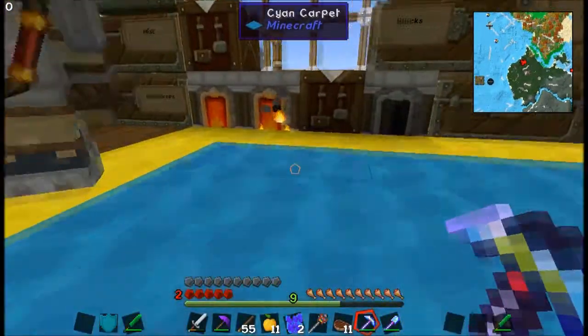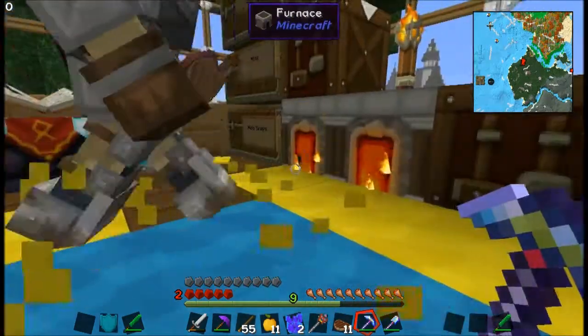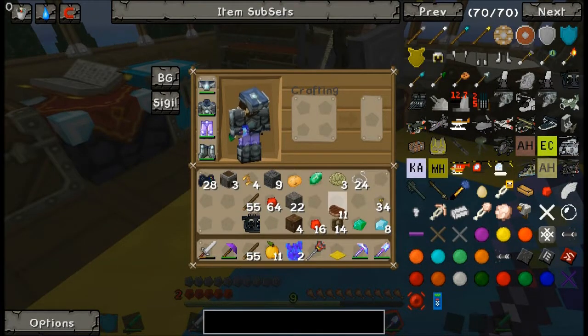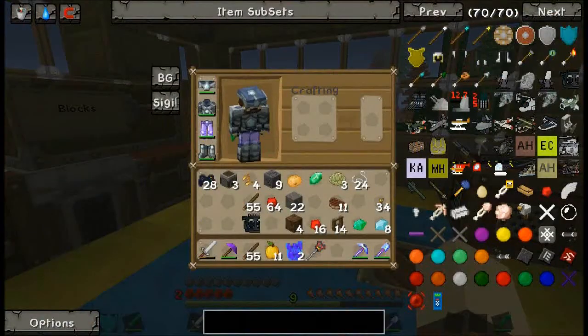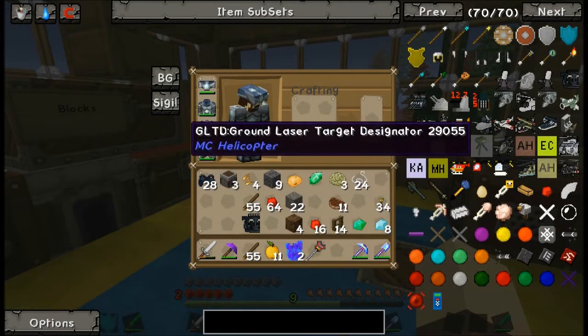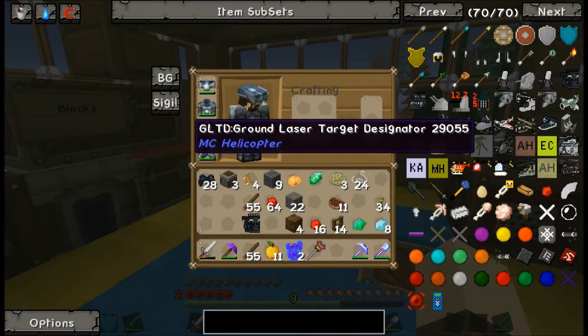I die a lot anyway, so we might as well have a nice lawn ornament to commemorate my many, many deaths. I accidentally morphed and picked up the witch. Let's see, where is that Osprey? Osprey is five iron blocks and one piece of glass. This should be pretty huge. You can make a parachute as well — that might be handy. Let's go drop this thing down somewhere and see what we're looking at.